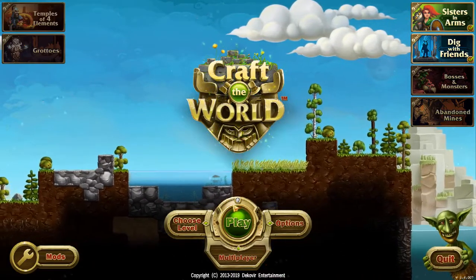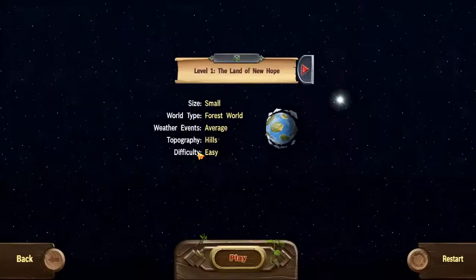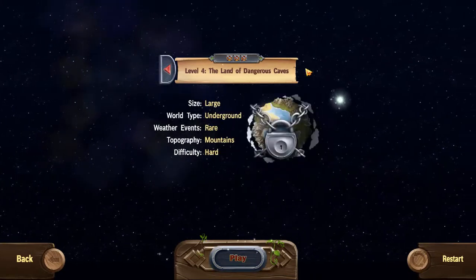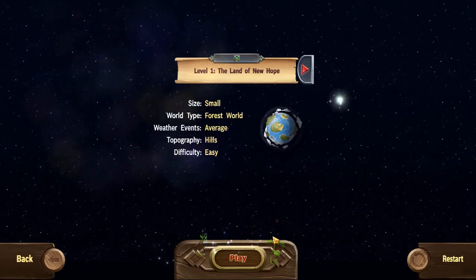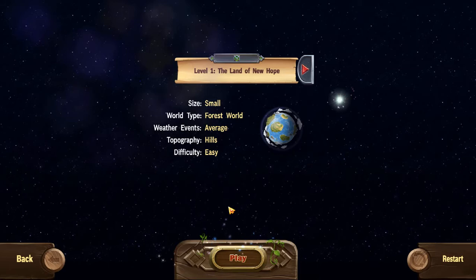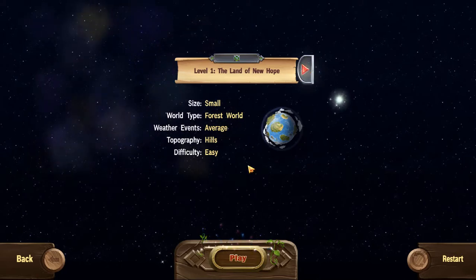Now the main goal of Craft the World is to get through each world. You got four levels and you need to go through each level to end the game. Now the first level that I should start on is the Land of New Hope. What you do is you build up until you are able to find and repair a portal. Once you repair that portal, you click on it and you are moved to the next world. So let's go ahead and start this world.